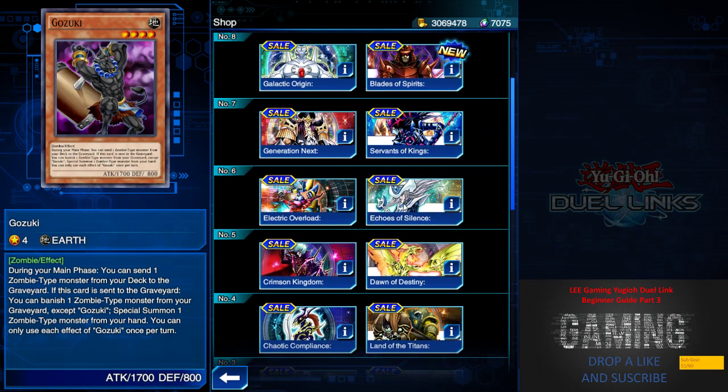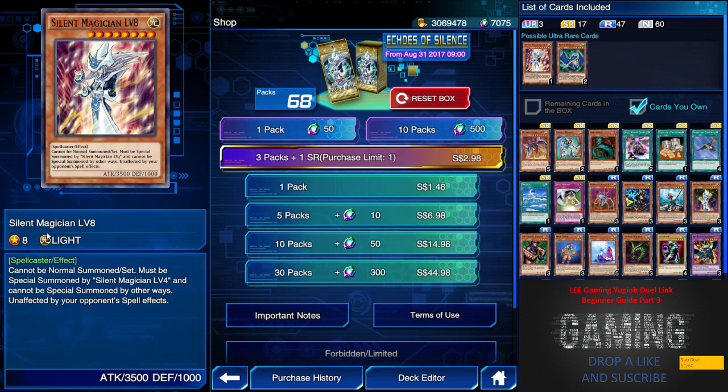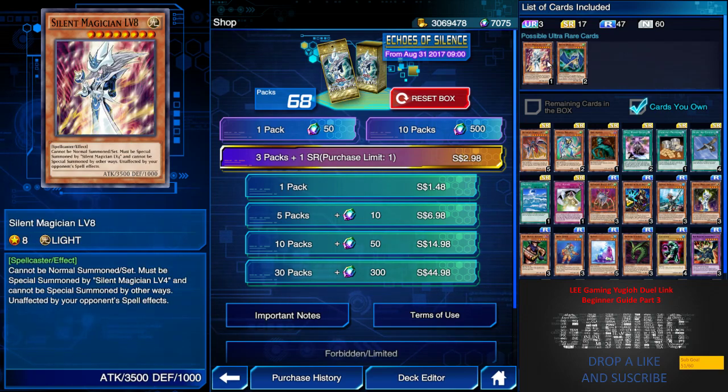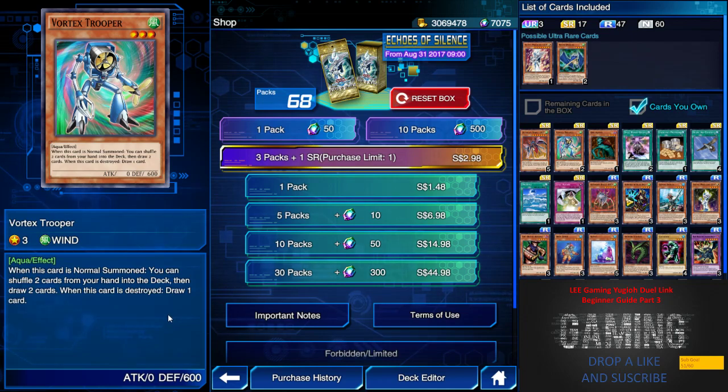Echo of Silence is a box I try to avoid — I'm not really trying to open this box. It's basically the Silent Magician deck and Spear Dragon, which is kind of useless trash. Silent Magician — unless you're a magician lover, just one copy is fine. We have Ultimate Insect, a level-up monster similar to Silent Magician. It's pretty good but the combo is a hassle — level 3, 5, and 7 are too many stages. Voltage Trooper was featured in one of my deck videos, so check that out — one is enough.